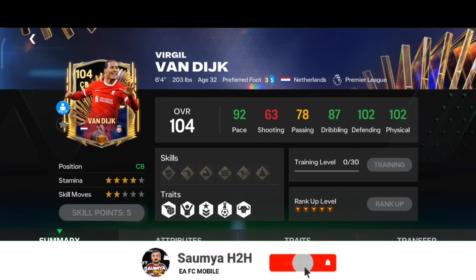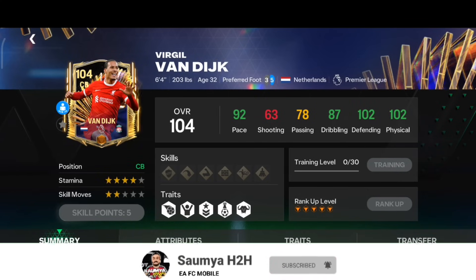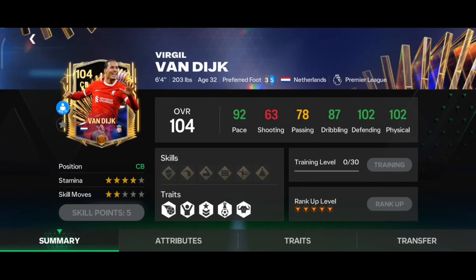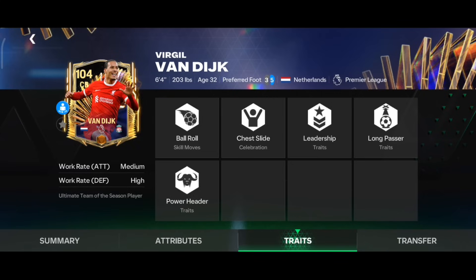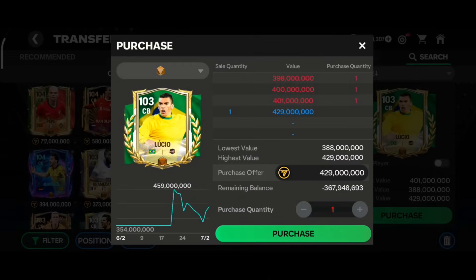The next player is Utors VBD at max rank. He has 92 pace, 102 defending, and 102 physical. The best part is his six foot four height — very good for a center back — with four star stamina. The defending and physical stats are top notch, and he has Medium-High work rate with Power Header trait — perfect for a center back in Head to Head.